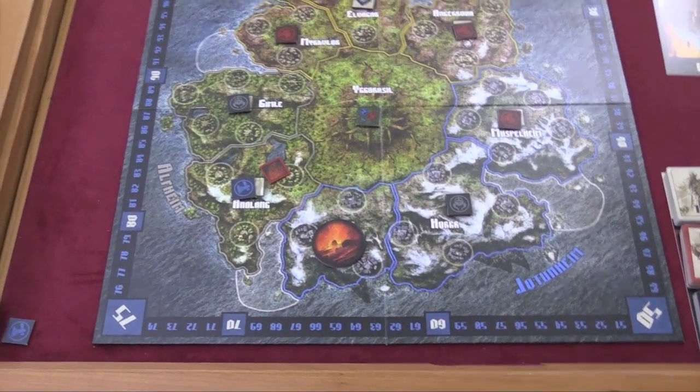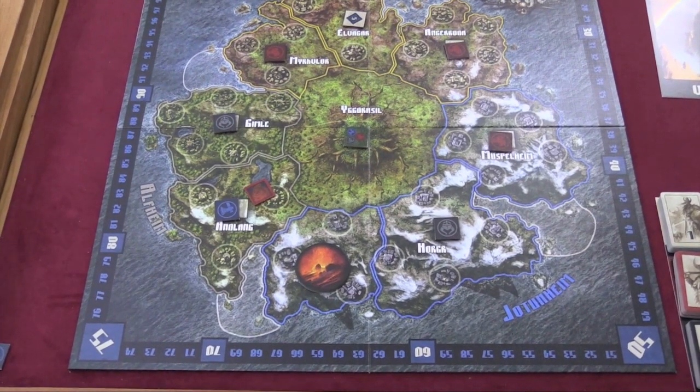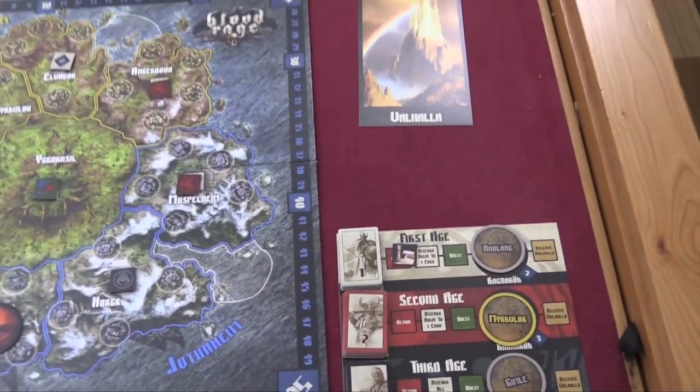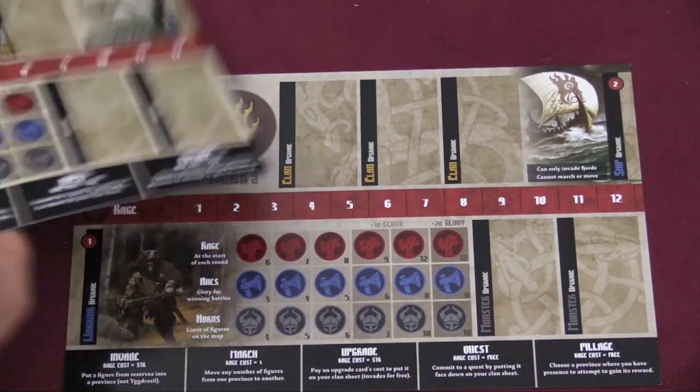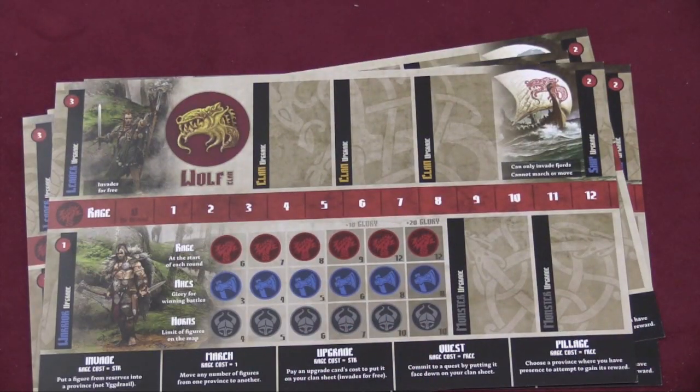It's going to be destroyed. If players are in that region when it is destroyed, they get glory points — dying in Ragnarok and being sent to Valhalla is the most spectacular thing you can do. You can see Valhalla up here. Each player chooses a faction: the bears, the raven, the serpent, and the wolf.